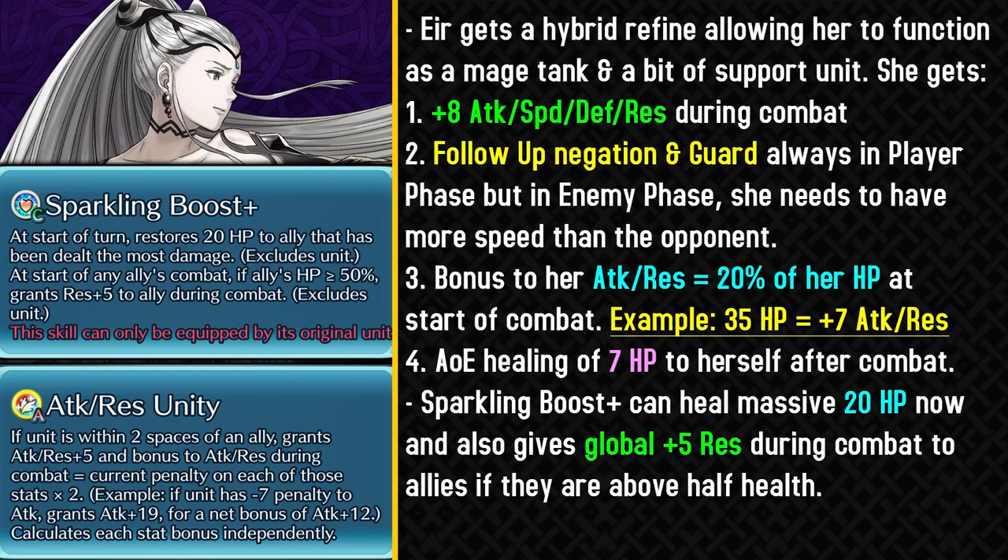She also gets the remix, and Sparkling Boost Plus now recovers 20 HP to the ally who has taken the most damage. She can also give any ally above half health plus 5 resistance during combat. This global plus 5 resistance is extremely useful for tanking strategies like save ball teams, and getting extra resistance is really helpful in Aether Raids offense where you're facing a lot of magical threats. The 20 HP healing at the start of every turn is also really helpful for recovering HP to your tanks.